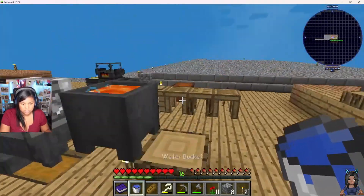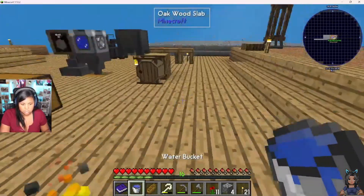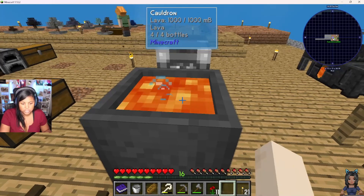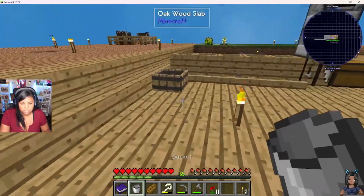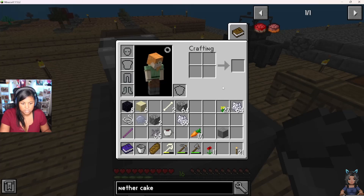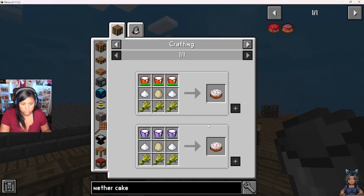We definitely need to figure out water as well, but we're pretty good because we have a ton of saplings. I have eight obsidian — perfect. I need to make an actual cake, which takes three buckets of milk. Here's an infinite water source — thank you. So I need three buckets of milk, two sugar, and three wheat. Let's do the wheat first.